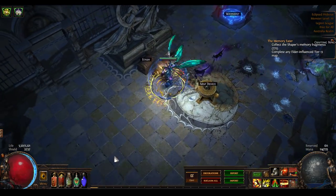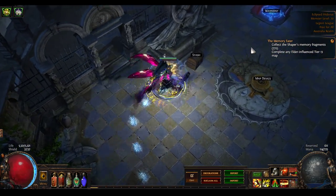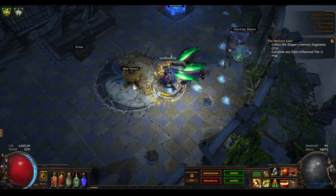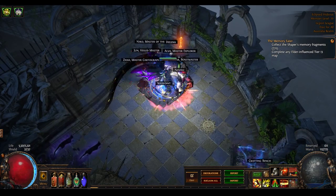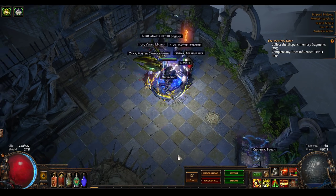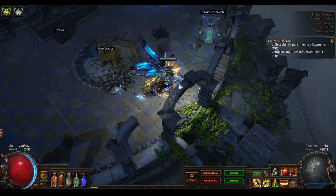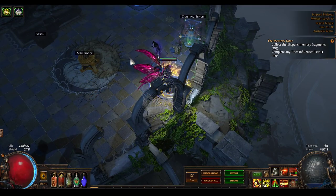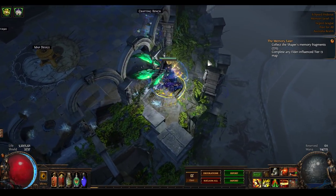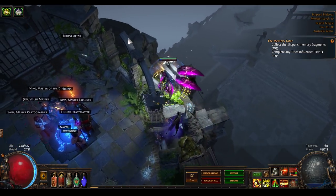Having a look around, you'll notice first and foremost that it's pretty small - most of it is contained in this inner area. I've left everything exactly in the default setup, so you've got the map device, your stash tab very close by, your waypoint conveniently close, and all the masters default to this spot. In practice you'd move them - you'd want one of them somewhere accessible so you can conveniently reach them during mapping.